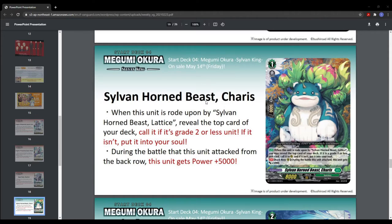Grade zero, one, and two. If it is not a unit — an order card in this specific case — put it into your soul, or if it is a grade three. During the battle that this unit attacks from the back row, this unit gets power plus 5k. So this deck revolves around a lot of attacks from the front and back row.